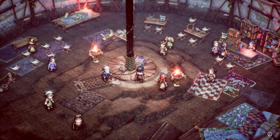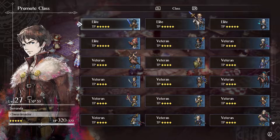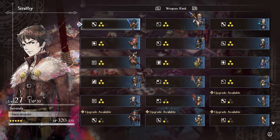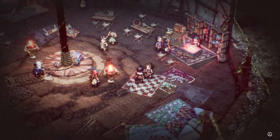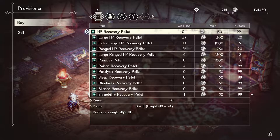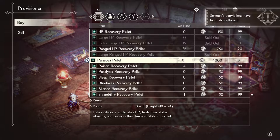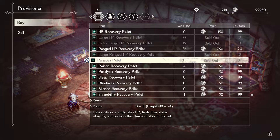It doesn't look like I have anything to upgrade here. I don't have anything I can purchase. It's definitely been hard on the purchasing in order to try and keep everybody up to snuff — part of the reason why I've been able to keep everybody alive and win all the battles. Let's get some extra large recovery palettes and large range recovery. These seem super useful because they can heal you completely and get rid of all your status ailments.